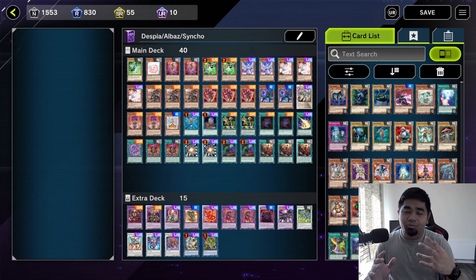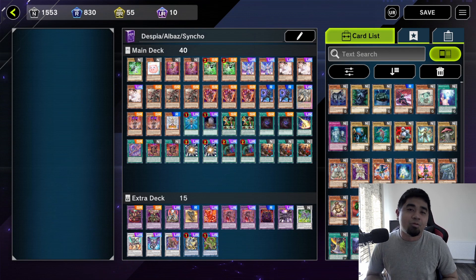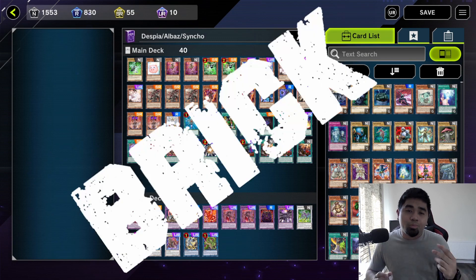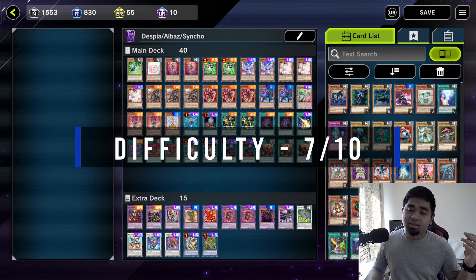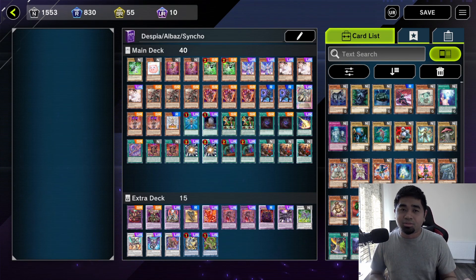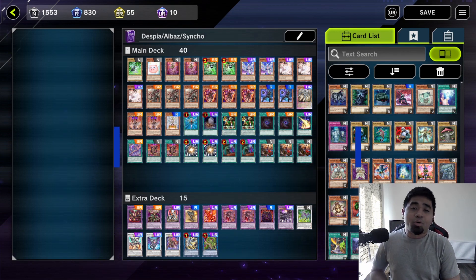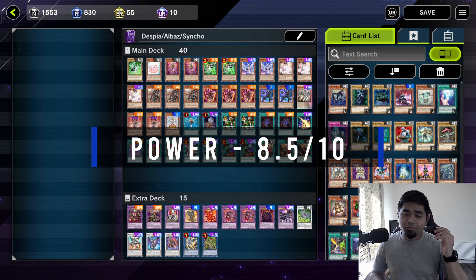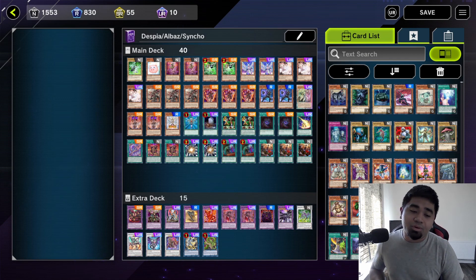The last and most recent deck is the Despia Albaz Synchro. I removed Dark Lords because combining Dark Lords with Synchro and Despia would push the deck well past 40 cards. Difficulty drops to 7 out of 10 — lower because there are no Dark Lords, but Synchro summoning still takes effort and requires careful consideration of monster levels and combos. Power goes to 8.5 or 9 out of 10 because you have your First Dark Lord, Proskenion, and fusion monsters alongside Baron the Fleur and high-ATK monsters like Chaos Ruler and Boral Sword.